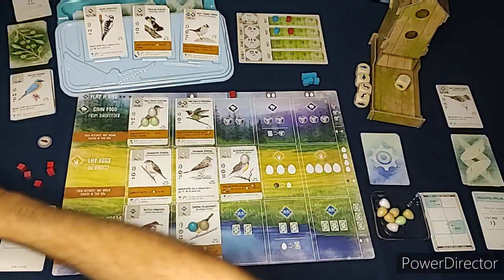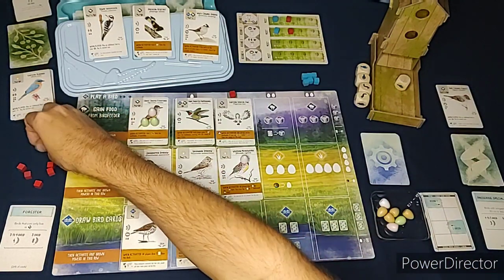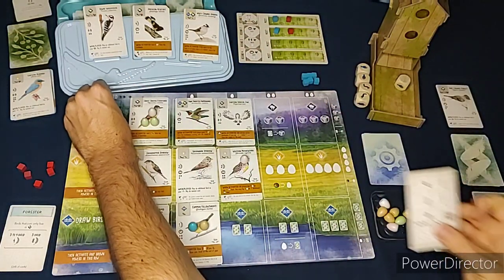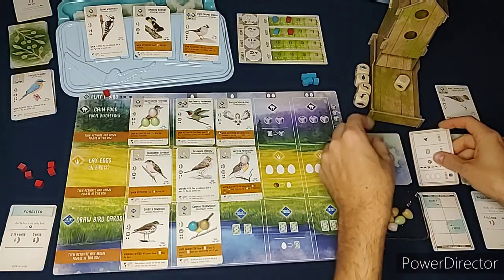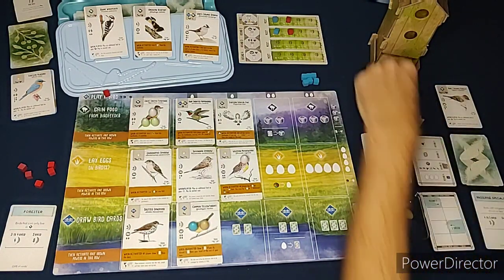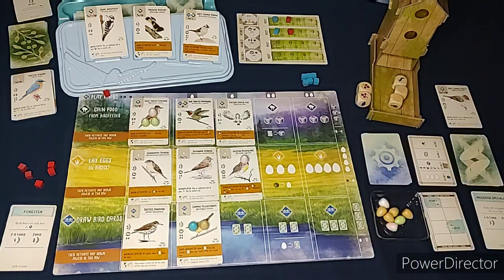We use one of our eggs to play a bird - the Eastern Screech Owl - paying a rat for it. The Automa's turn in round three: it does the food action, so we re-roll the dice first. There's one type there - going fish, then rat, then berries - berries is the first one that appears so those get removed. We still don't have any pink powers.